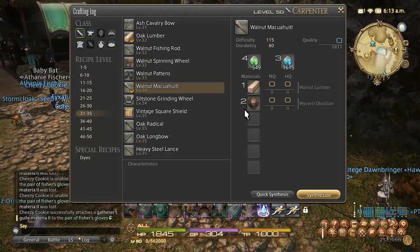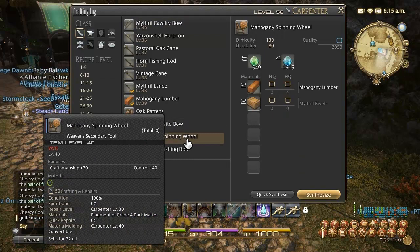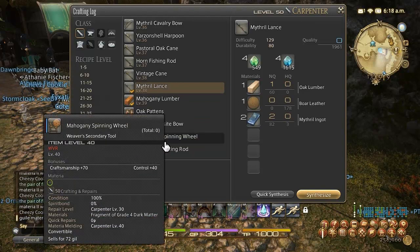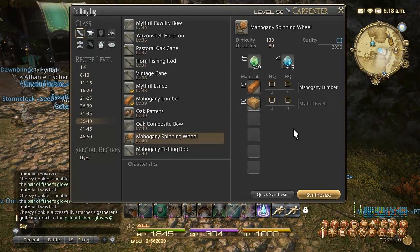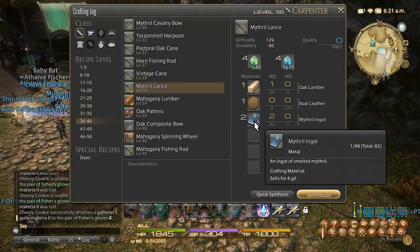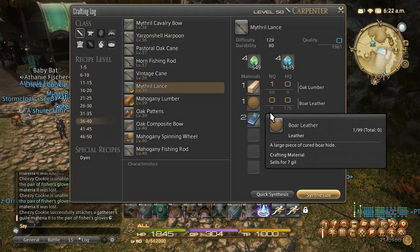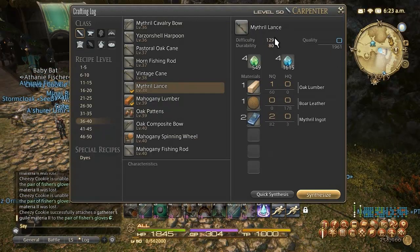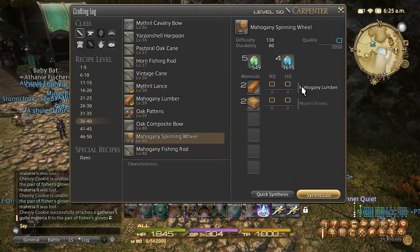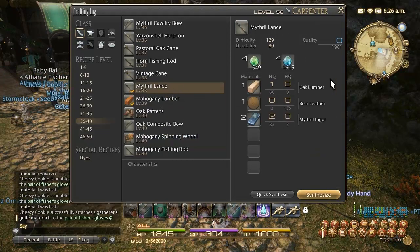At level 40, there's not a lot of great items. You can choose between the Mahogany Spinning Wheel in Gridania or the Mithril Lance. I think the Mithril Lance is not a good choice because Mithril Rivets are kind of expensive. Meanwhile, Mithril Ingots are about 200 gil a piece, Boiled Leather is about 200 to 300 gil a piece, and Oak Lumber isn't that expensive either. The whole Mahogany Spinning Wheel synthesis costs about 1,000 gil. I also like it because the quest NPC you turn items into is so close to the levemate that you barely have to move, which speeds up the process a lot.